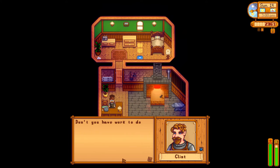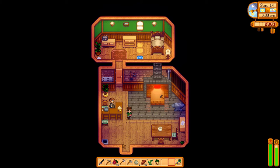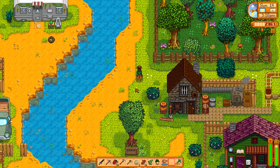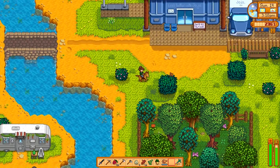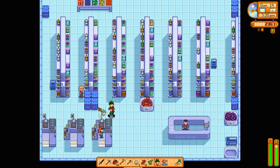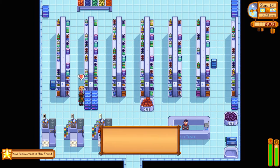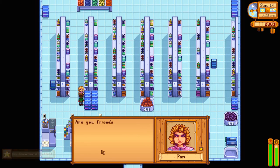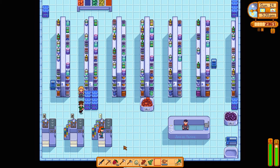Clint, hi Clint — don't you have work to do? Copper watering can, yay! Thanks Clint. Is Pam worth running into the JojaMart to give her a parsnip? She is. Hey, a new friend — you're welcome. Are you friends with Gus? He's a pretty good guy. Free beer on your birthday, eh? I give you vegetables — that's the kind of person I am, you get vegetables, not beer.